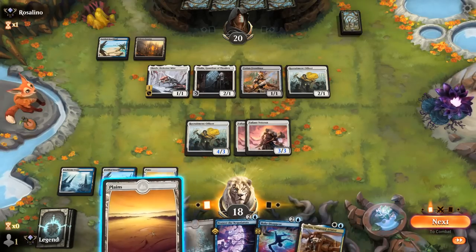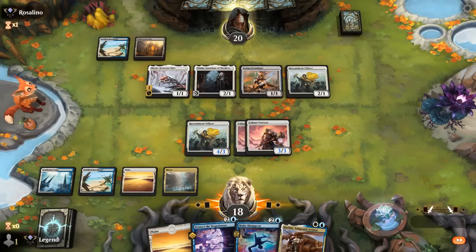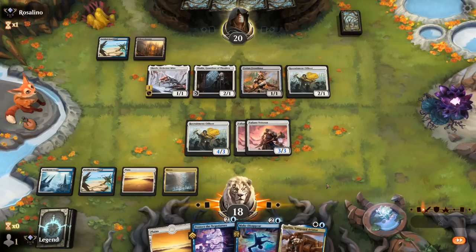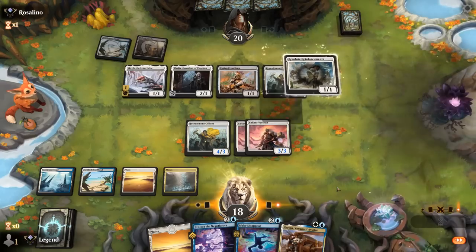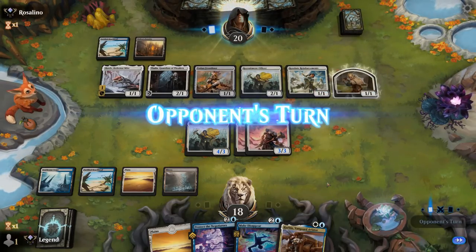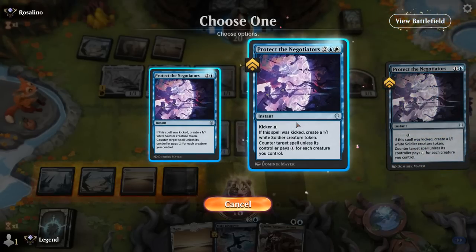Opponent passes with no third land — now we get to enact our game plan perfectly. Play Mirrex, pass, and activate Officer if we don't need to counter anything. Eventually Harbin can fly our team — just need a couple more soldiers. Now we're actually in the driver's seat. If they use Skrelv to get through, we can potentially attack back for more damage. Opponent did have a Reinforcements end of turn — that's fine, I can still block the 1/1s. Skystrike will counter and we may as well make a token in the process.